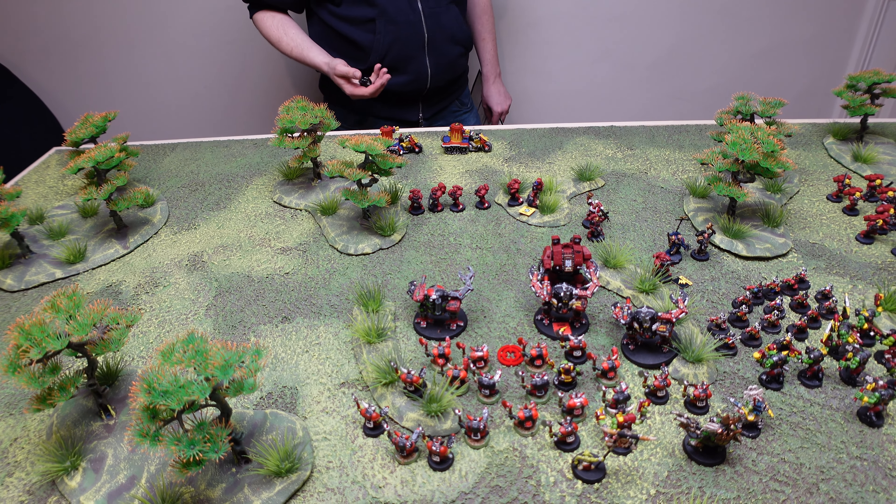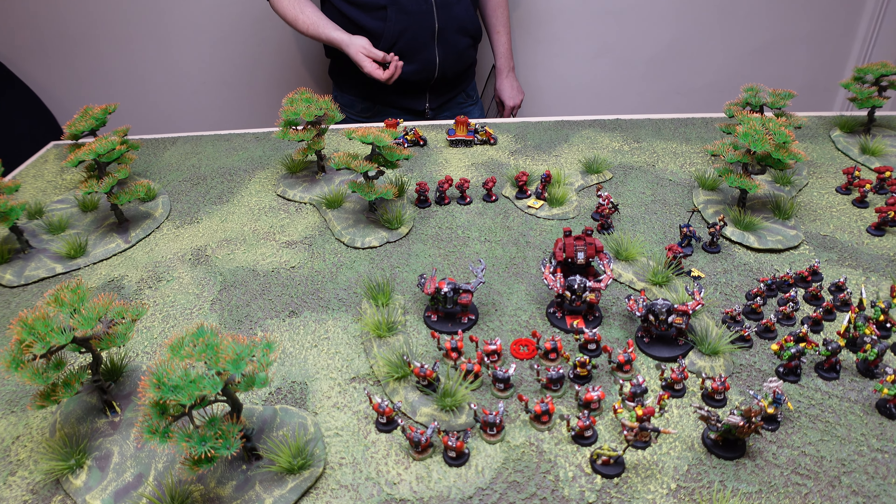Rolling 2d6 for the explosion radius of the destroyed Scorcher: 8 inches. Measuring out — the explosion catches the entire Marine squad nearby and the second Scorcher is also hit. The second Scorcher rolls for all locations on a 4+: driver no, turret no, Scorcher itself no, fuel tank no — nothing happens to it. Now for the poor Marines — strength 5 heavy flamer hit, toughness 4 means threes to wound: two wounds. Save modifier minus three means sixes needed — no saves. Two marines dead.